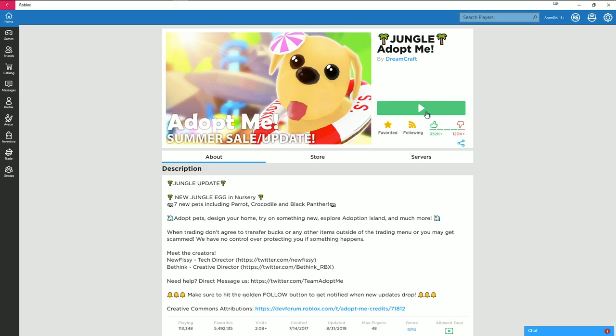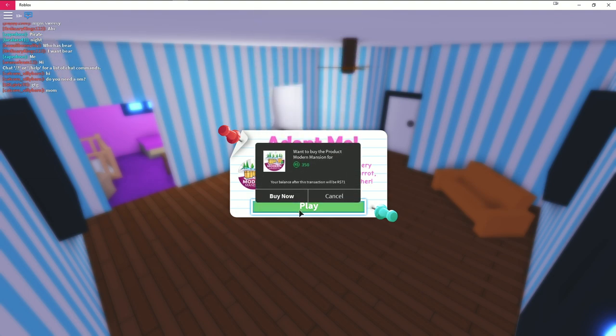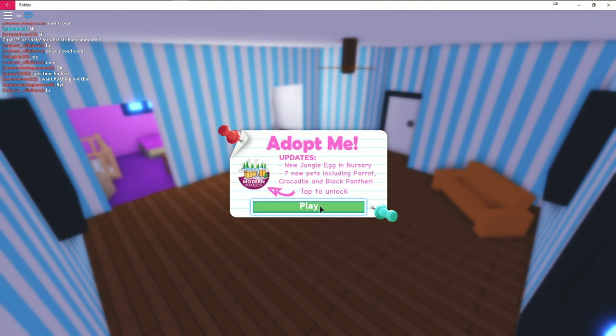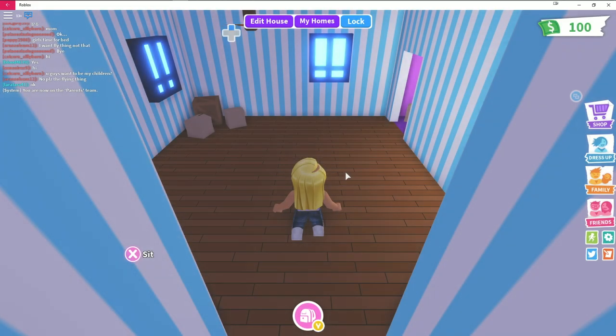I'm not sure what Adopt Me is about but I'm ready to find out. There's a new jungle egg and nursery, and a modern mansion available for 350 Robux — I'll pass on that for now. I hit play and choose a role: baby, get adopted, or parent. I thought we were adopting pets but I'll start as a parent since I'm not really sure what I'm doing.